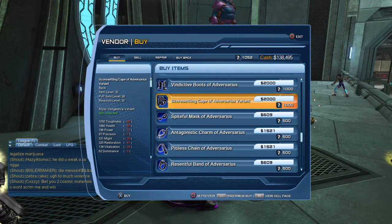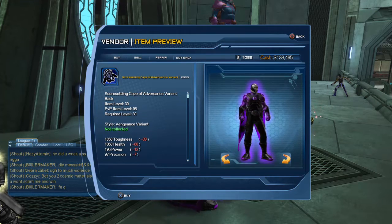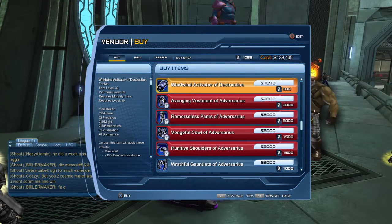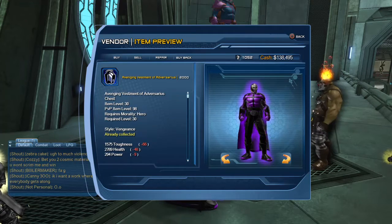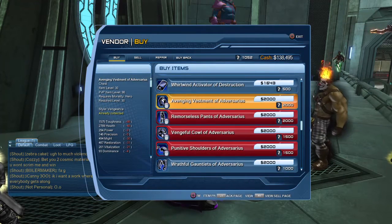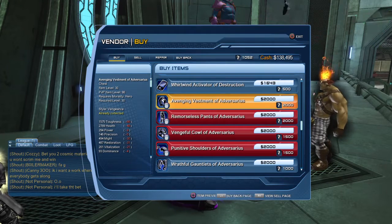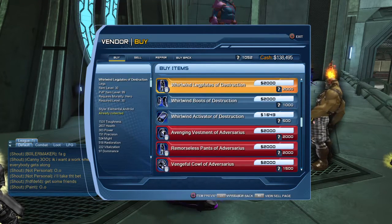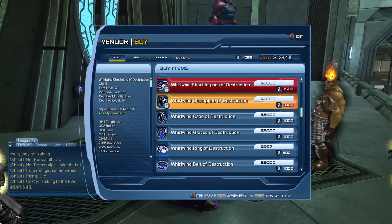This vendor is selling item level 98 gear — the Vengeance gear, inspired by the Huntress. In order to purchase the 98 gear, you must first purchase the complete 97 set. Until you do, you won't even see the 98 gear at this vendor. The same applies to the 99 gear — you must purchase the complete 98 set first before the 99 gear becomes visible.